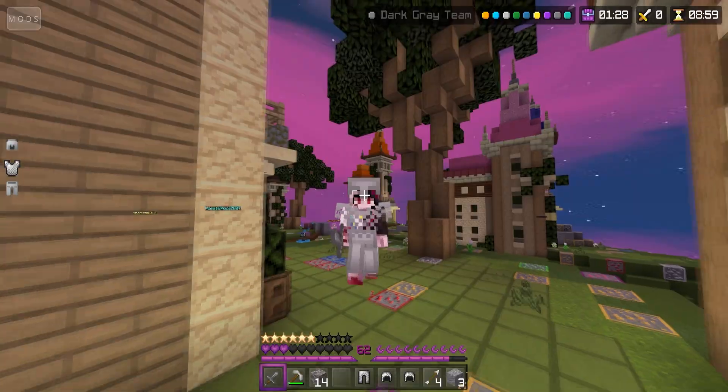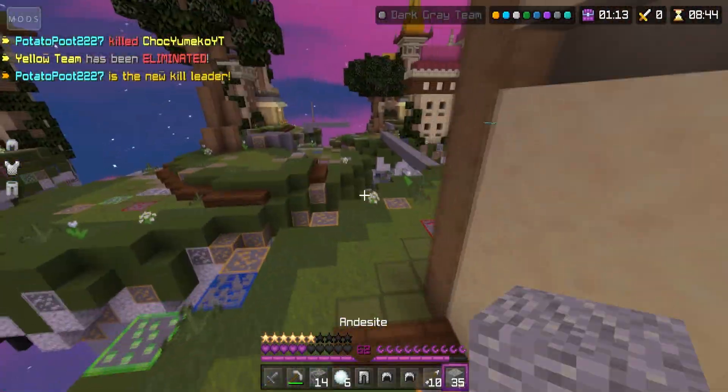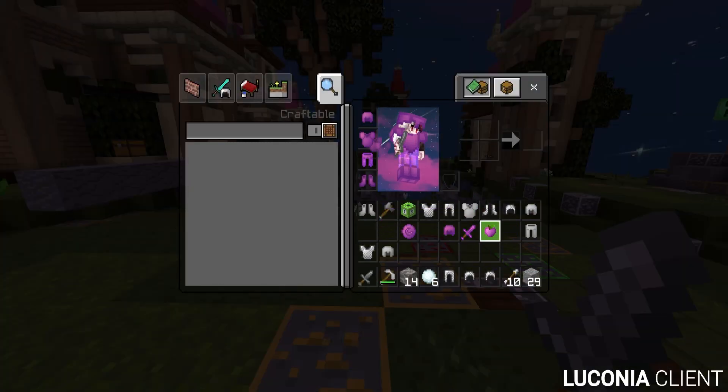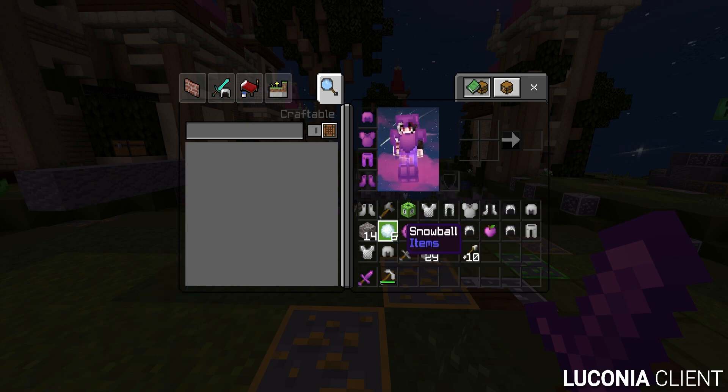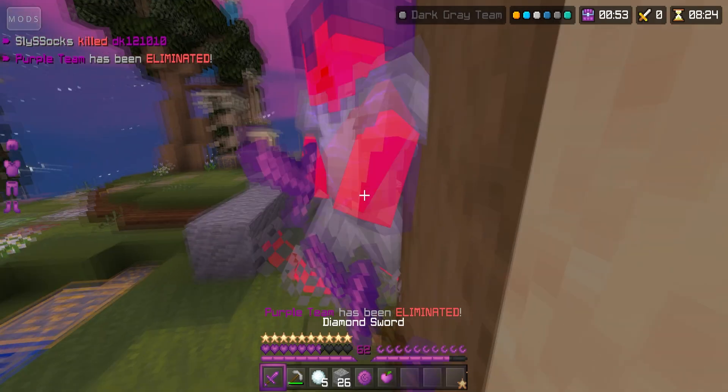I'm getting sniped, I am super low. He knows that I'm low — that's not good. Just get everything and dip. This wannabe is trying to kill me. Okay, at least we're full diamond now! This pack is amazing by the way — the purple.